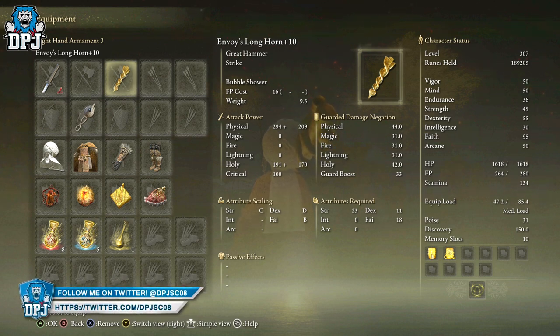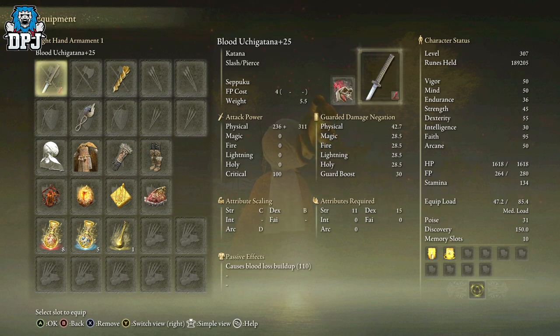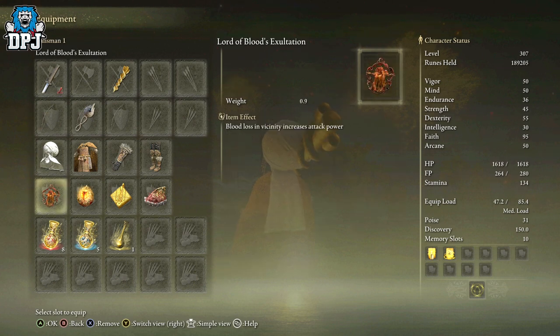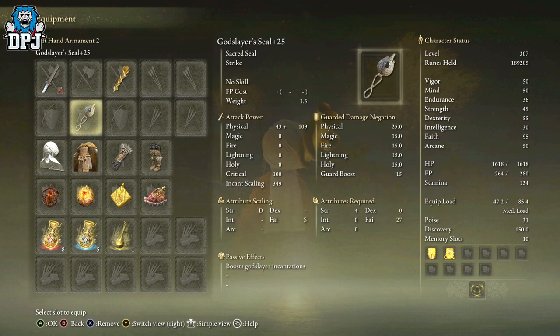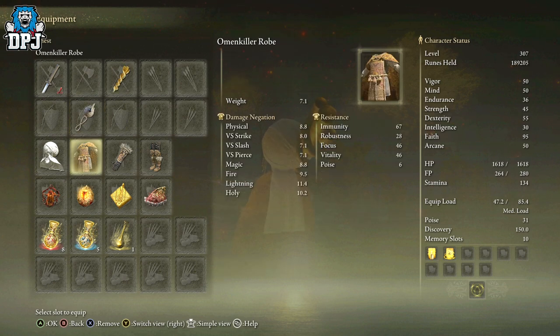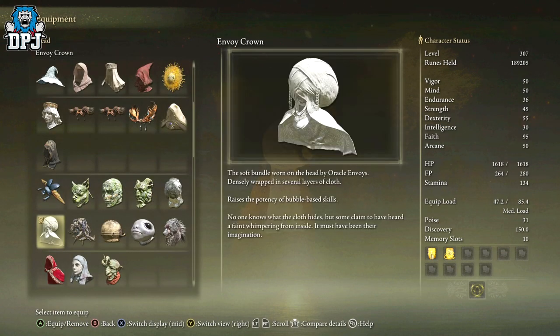This build is based on mainly trying to make my bubbles as powerful as possible — and it's kind of worked. We are using the Uchi Katana, which has seppuku — I'm stabbing myself with it. Paired with this, Bloodlust in vicinity increases attack power, making this and the bubbles more powerful. That scales with my seal and the incantations. It also scales with my Beyo Tifu helmet, which raises the potency of bubble-based skills.